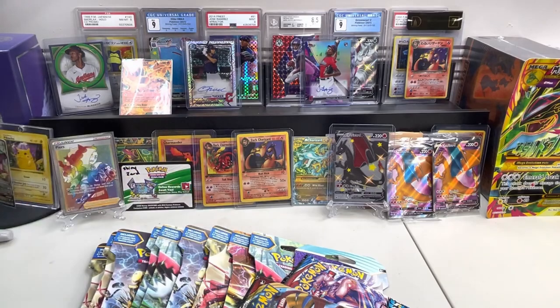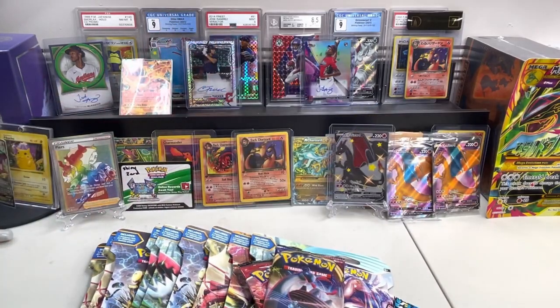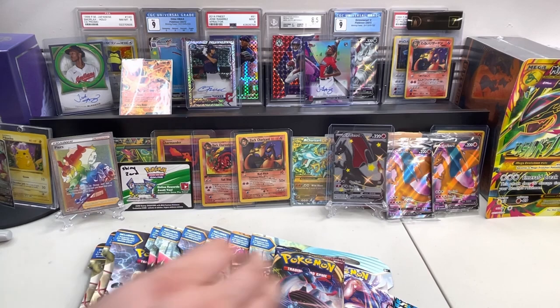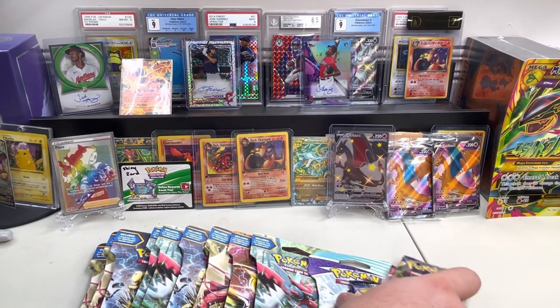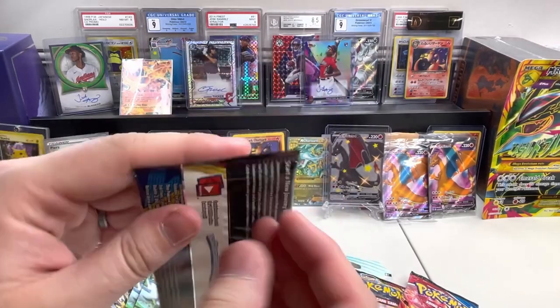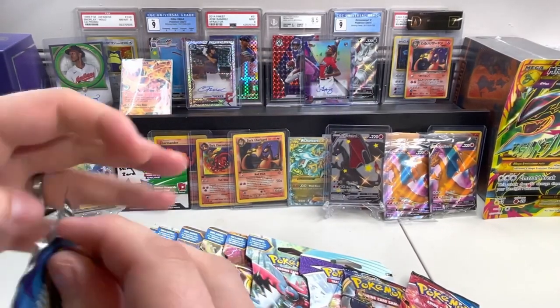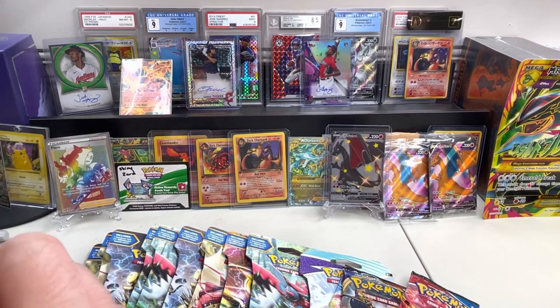So I'll probably just give these other big ones to Ted. Sword and Shield Battle Styles - there we go. Do you want to open all the cardboard and then just work through the packs? So it's a base Sword and Shield. I don't think we've opened this - it's been a minute. If ever. Pretty sure we have.